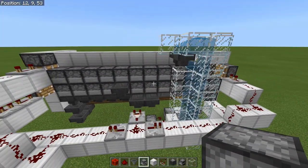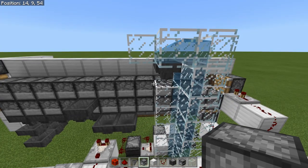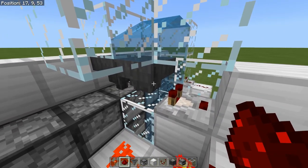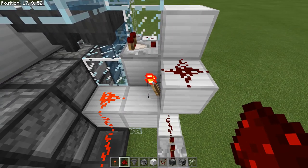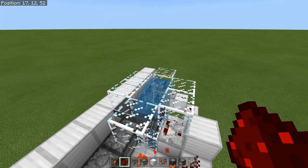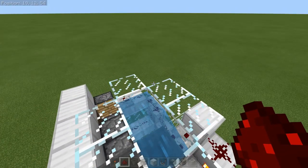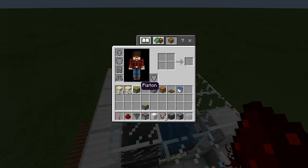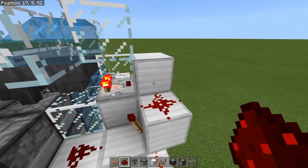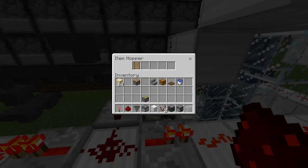Next thing we're going to make is the automatic on switch for when you put items into the input. So what we're doing is pulling a signal out of this hopper right here. Right now there's nothing in the hopper, which means this torch right here is on — it is powering this redstone, which is stopping the hopper clock. What you're going to see happen is when I throw some items into this water stream — there we go — now that is on, that is powering this block, which is powering this redstone, which is now turning that torch off, which unlocks the hopper clock and allows this thing to go.